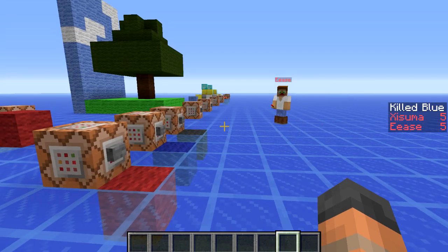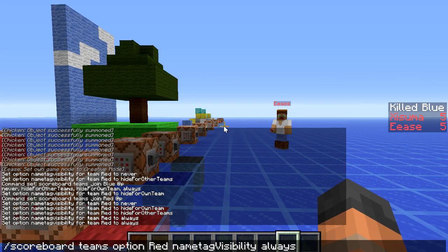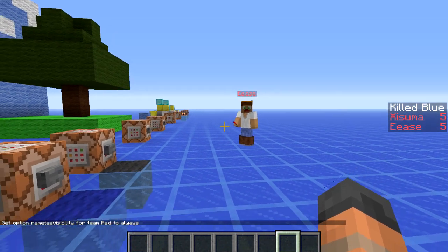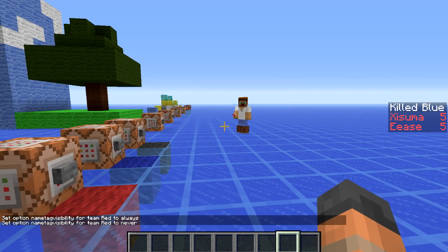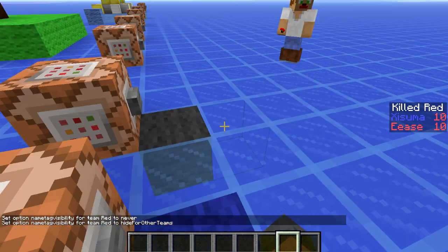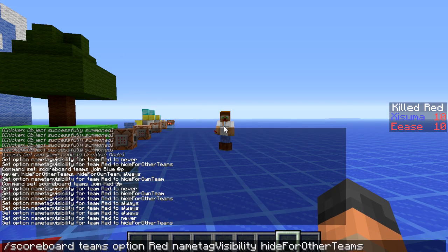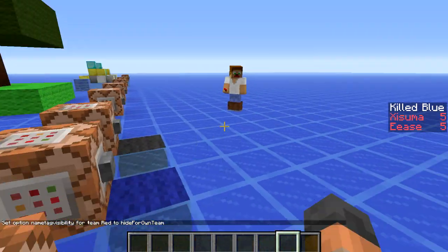There is a new feature in scoreboards to control the visibility of the name tag that appears above the player. The command is 'scoreboard teams option red nametagvisibility.' We can set that to 'always' — meaning we will always see anyone on the red team's name tag. We can also set it to 'never' so we will never see it. We can set it to 'hideForOtherTeams' — so if we're on a different team we won't see the name tag. I'm now on the blue team and I can't see his name tag. We can also set it to 'hideForOwnTeam,' so when I'm on his team I won't be able to see his name tag.